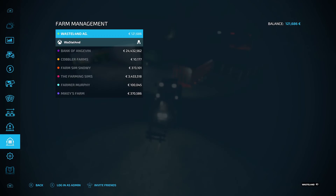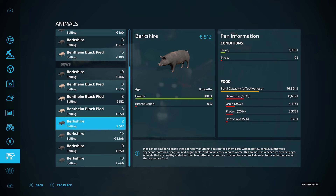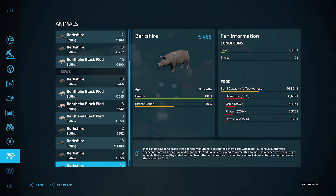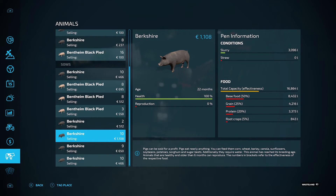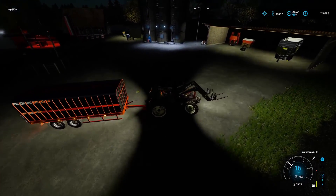In theory we should be sitting quite nicely with the pigs now. We'll just let all these produce and let these ones fatten up - we should make some money out of that. Tempted to sell the oldest pigs as well. We'll maybe do one more reproduction cycle with them and then sell them, because that's 10 grand sitting there ready to go.